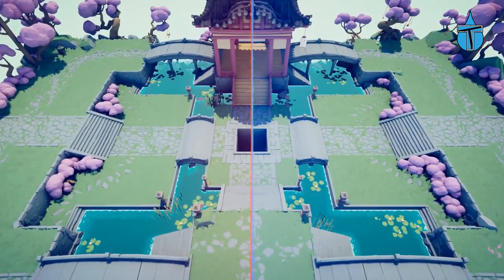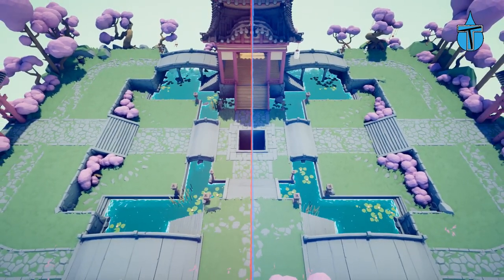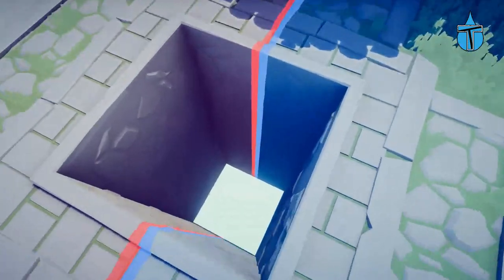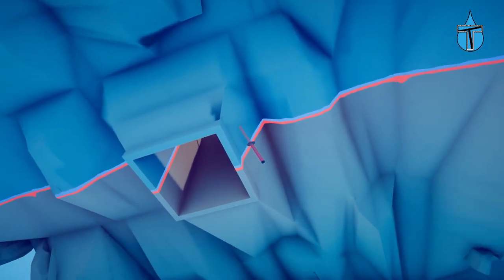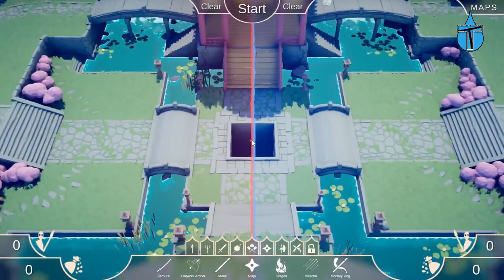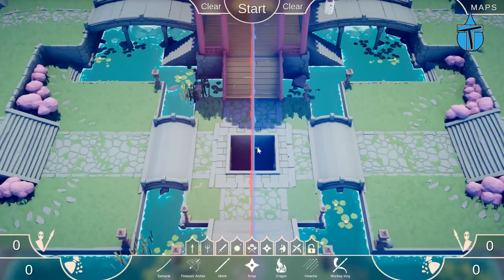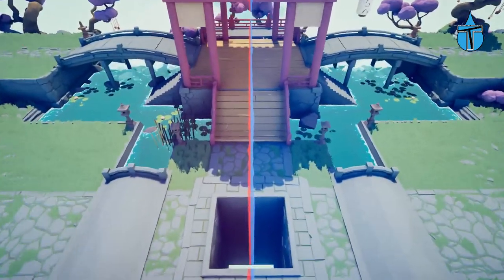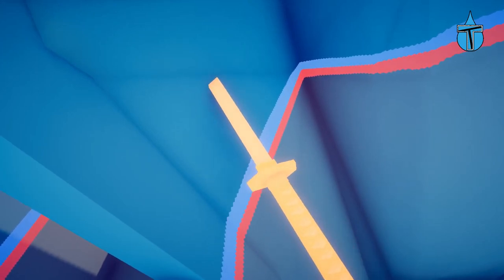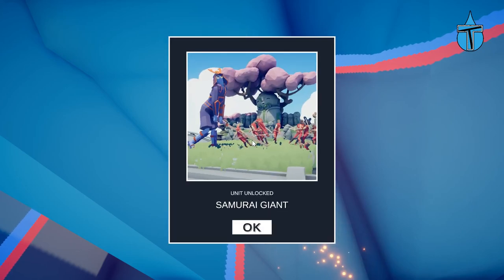At the end of all the sandbox maps, we've only found two. In Dynasty, I was searching around and thought to myself, what's through this hole? I went down through it, looked back up and saw something. Going closer, it starts glowing — press F, fly down through the hole, and there it is. Samurai Giant — wow, they're finally putting in the giant units!